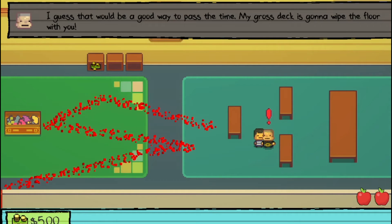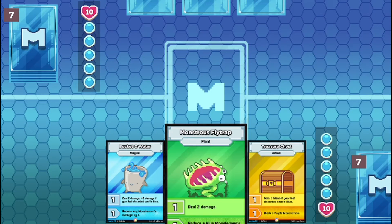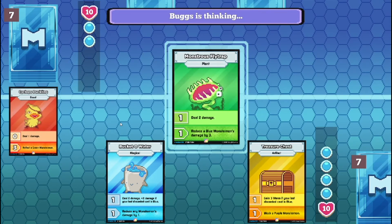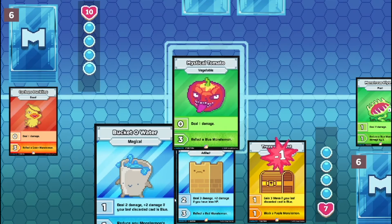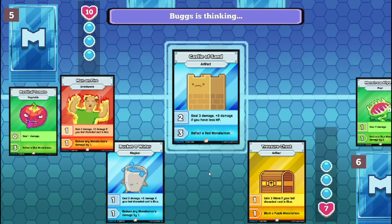My gross deck is gonna wipe the floor with you, kid. I summon Monster Flytrap in attack mode. I legally cannot do anything. I use Castle Sand. That's still 4 damage.